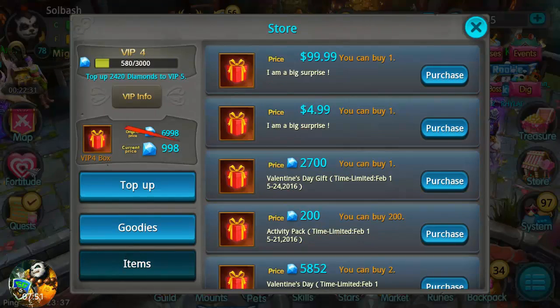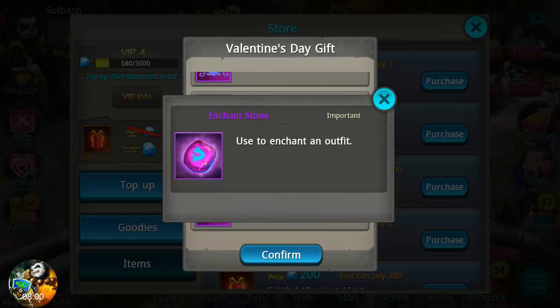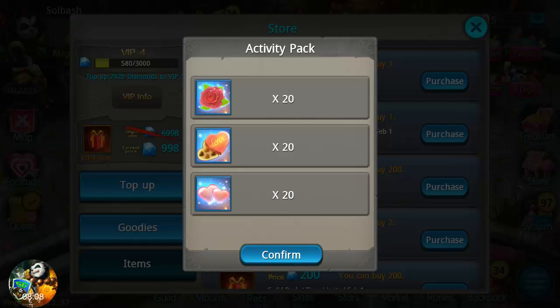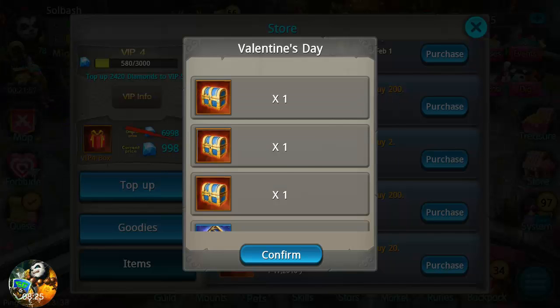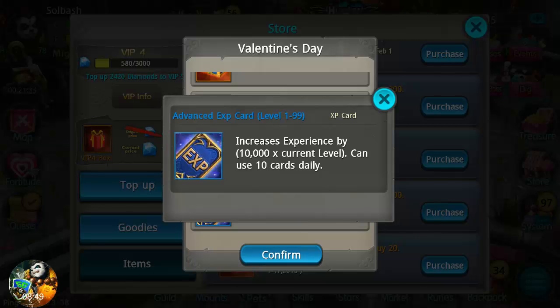Looking at the store, the Valentine's gift pack is the outfit I'll be buying in another video — we'll go through enchanting it and possibly transferring skills from my other outfit. They also added the activity pack. These you can actually earn in-game from team instances, and possibly battle royale. I'm wary of these though because they throw RNG into chest selection, and honestly my luck has been terrible in this game, so I personally would not buy them.